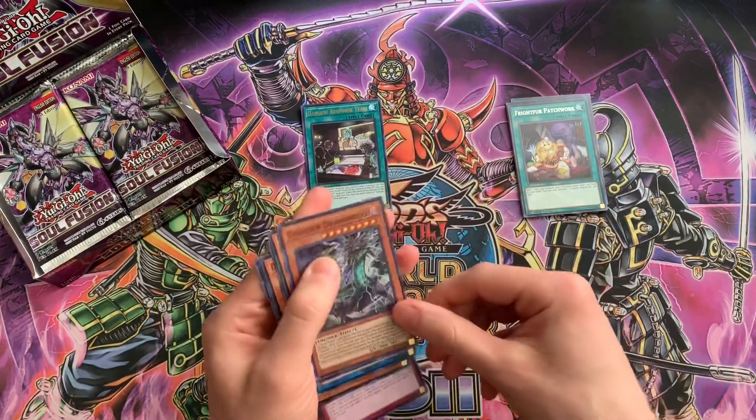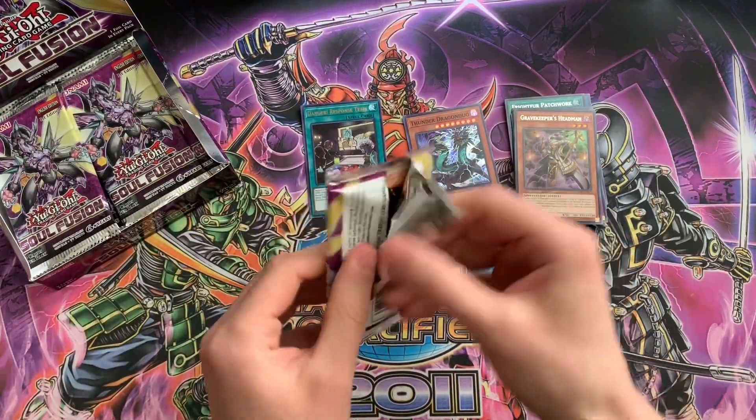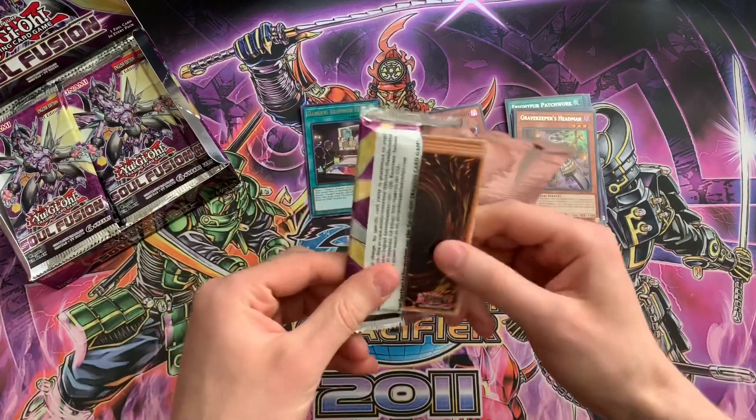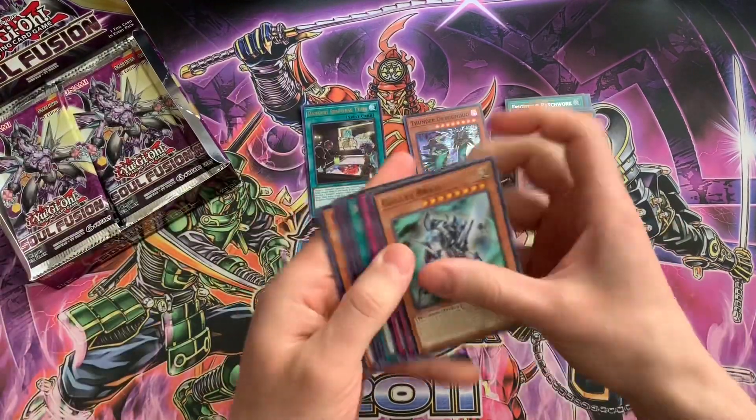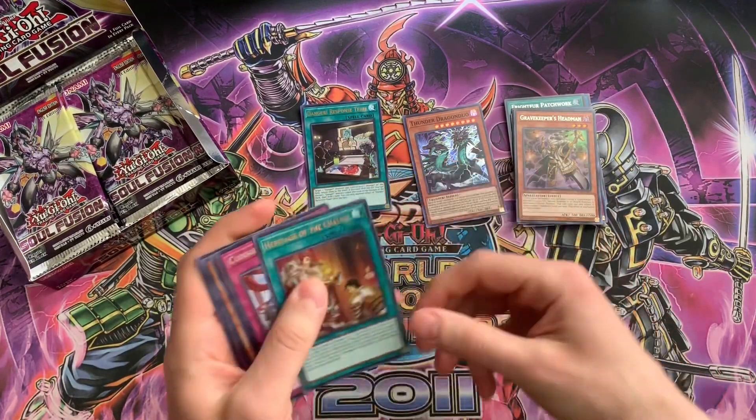Thunder Dragon Duo. Thunder Dragon stuff's in here too, so that's pretty cool. And another Ultra already — nice — Heritage of the Chalice.